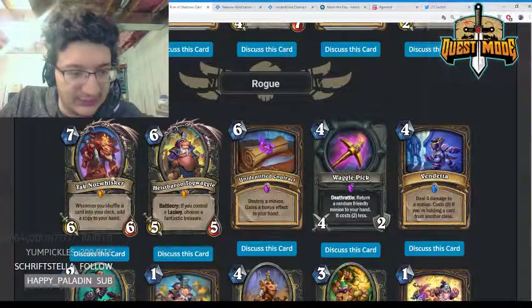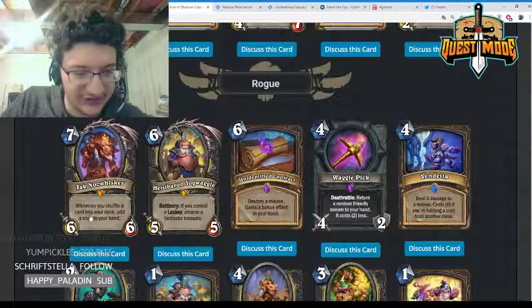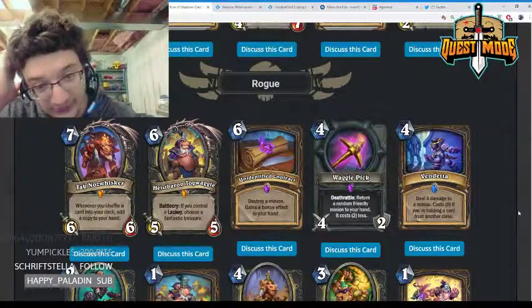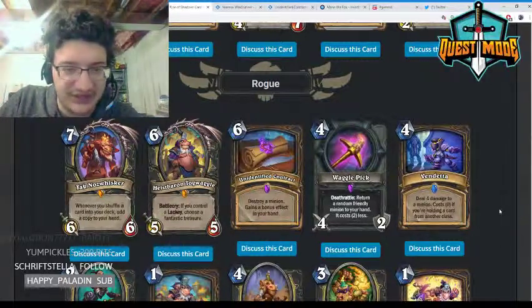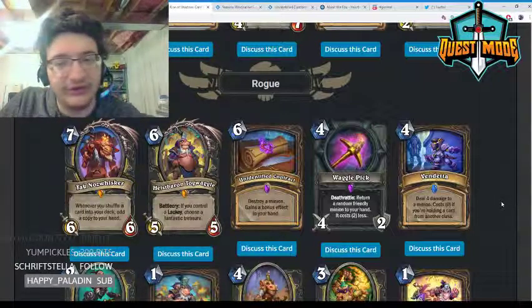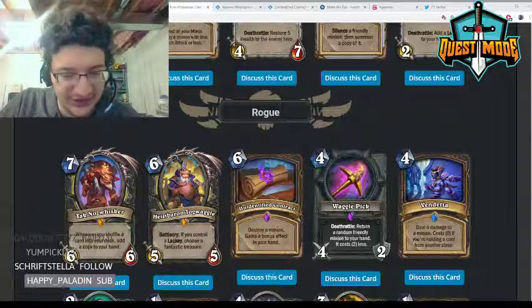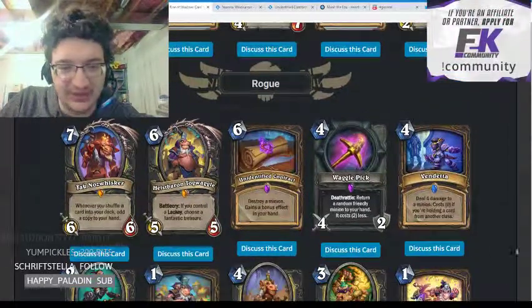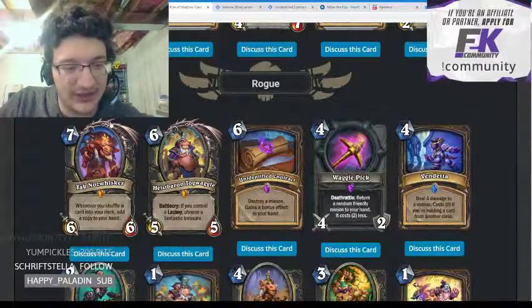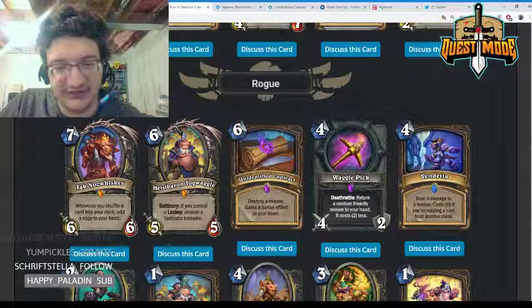Moving on to Rogue. First we have Togwaggle's Scheme — a seven-mana legendary, 6/6, whenever you shuffle a card into your deck add a copy to your hand. This card seems very win-more to me. Mill Rogue is way too slow and you'd rather have Togwaggle's Scheme. It's okay with Academic Espionage and could be pretty powerful there, but outside of that it's just not very strong.